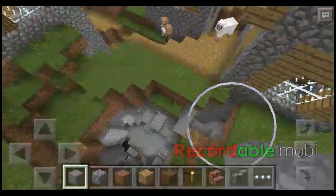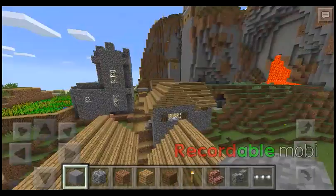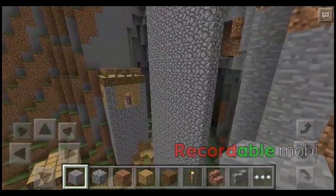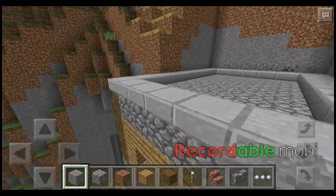You can see this seed is so weird. I think that's supposed to be a little mini ravine. Look right here — and up here, this seed has a blacksmith right here.